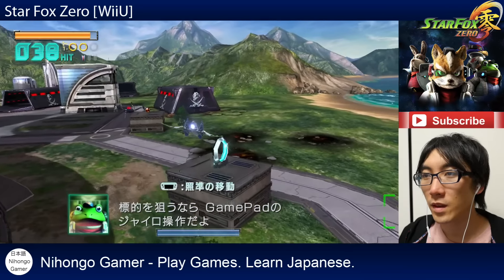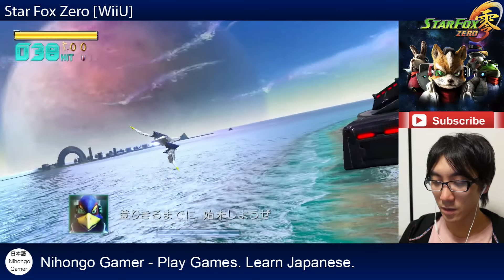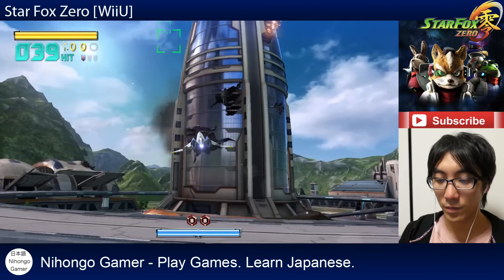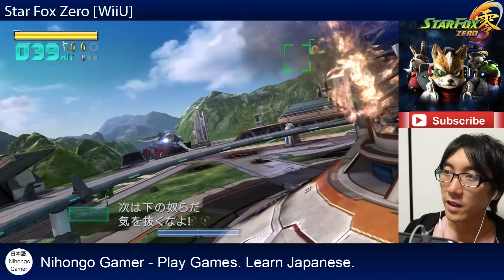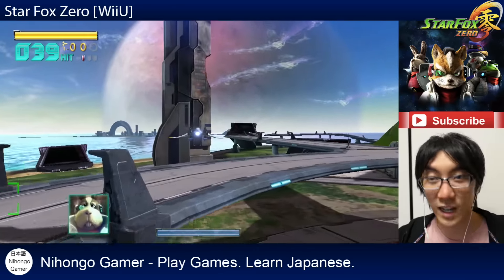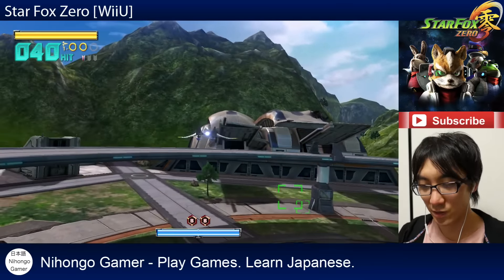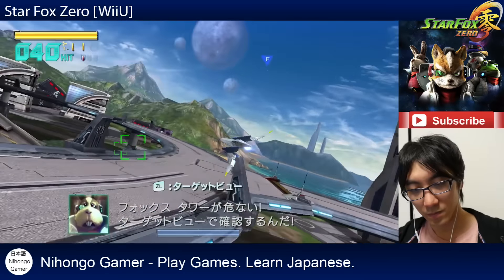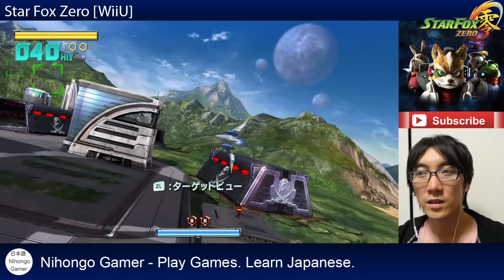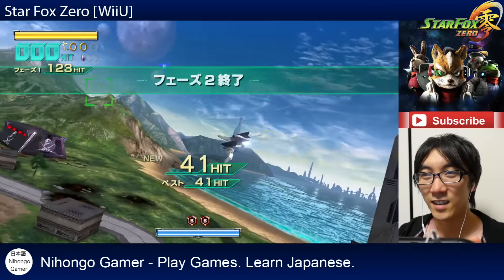He's over there. Stop telling me the same information over and over again. He's getting too close to the tower — we need to do something. Got him. Now get the ones on the ground. Where are they? Missed. Oops — shooting the tower. Can't shoot him. Turn around. Oops, that was incorrect. Got him. Phase two complete.